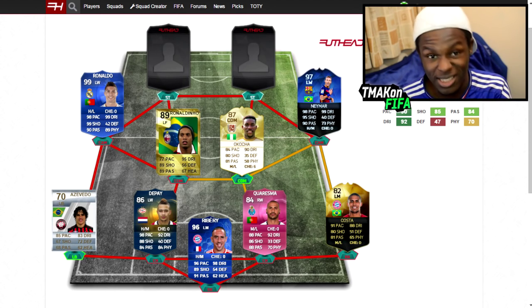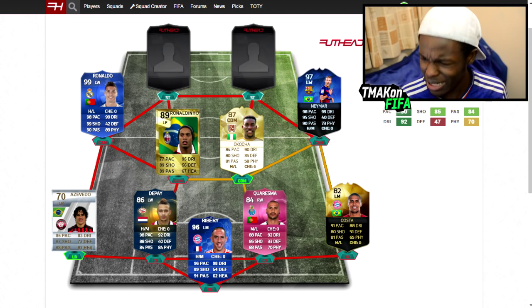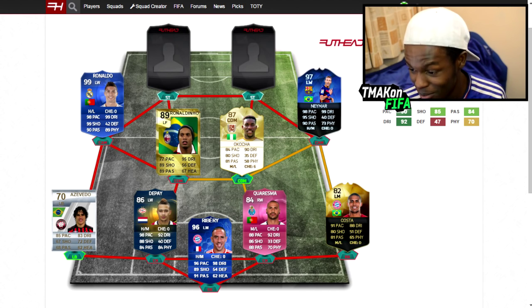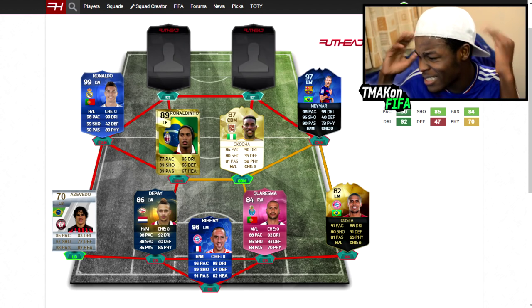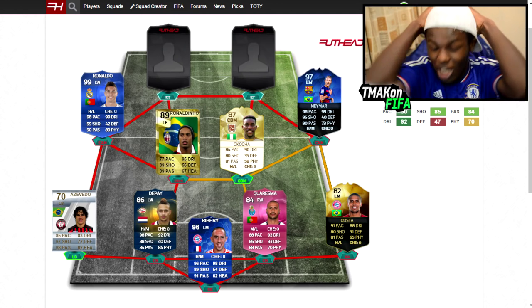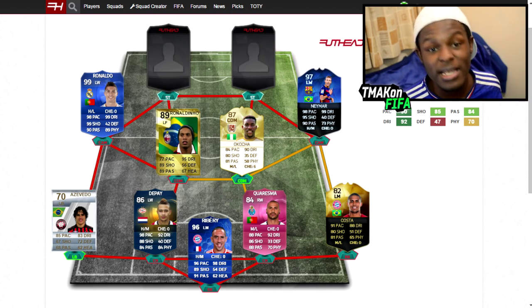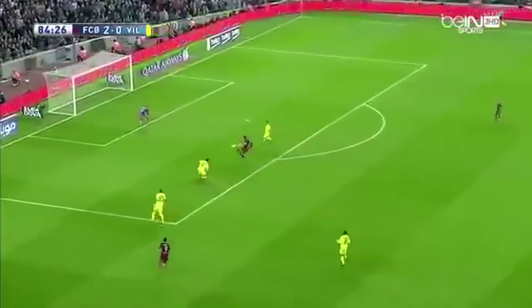They're both left wingers. We have Ronaldo as Team of the Year and Neymar as Team of the Year from this year. Both cards are insane, no denying that. Obviously everyone in this team has 5-star skills, and just look at that Ronaldo card — 98 pace, 99 dribbling, 99 shooting, 99 rated card. It's actually insane that EA gave him this card. And same with Neymar — 98 pace, 99 dribbling, 95 shooting, 90 passing, 97 overall rated card. Just insane. Last season he was doing some crazy skills — not too sure what team he was playing against but look what he did. I mean you can't do that to a team and not make it into this squad.